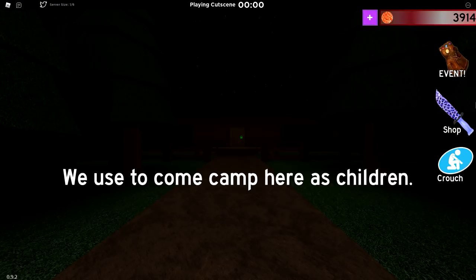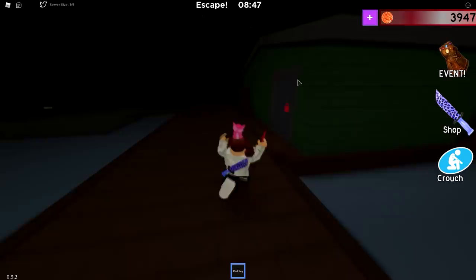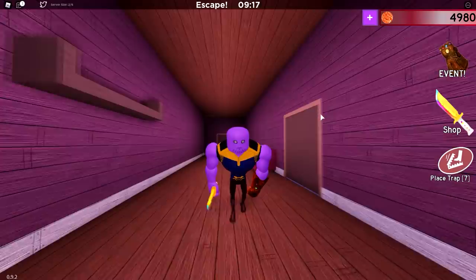Alright guys, so the thing is, I've never played this map. Chapter 9 is actually new to me — so we used to come camp here as children. This is Steve's shack, and Steve is the zombie. Where's the formula? What happened to Billy? It looks like somebody has been searching for a formula. A few moments later — maybe it's in this room. So maybe we have it in here? Oh, there it is, guys! Behind the red house, where you have to use the red key, you will find this knife. There we go, guys — we got all of the knives!